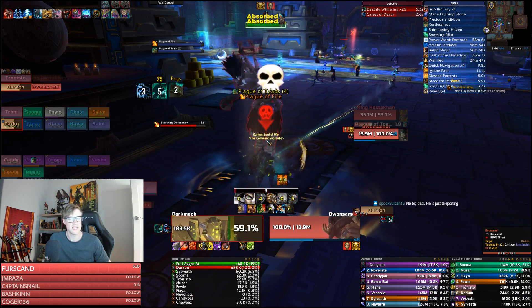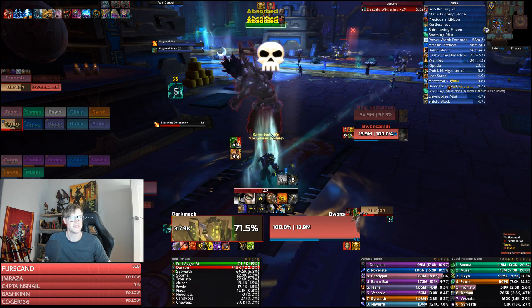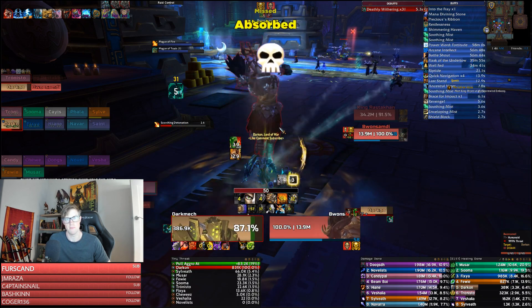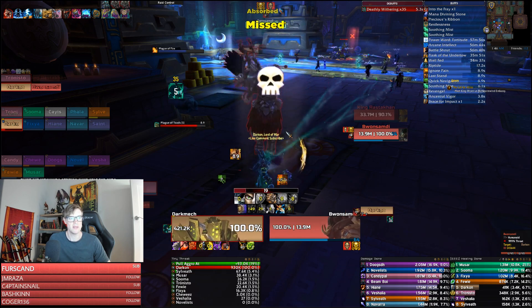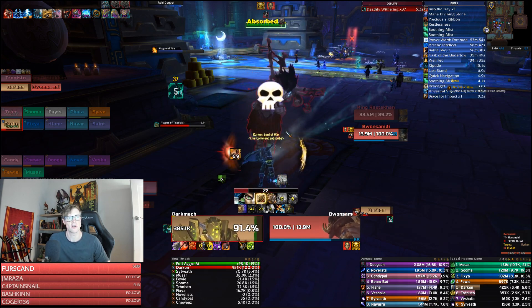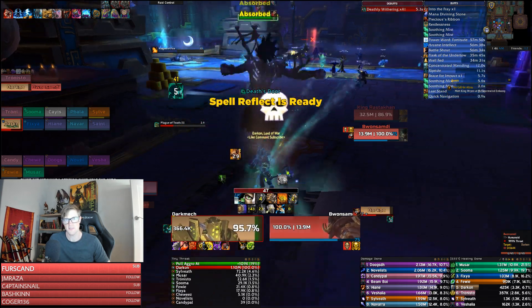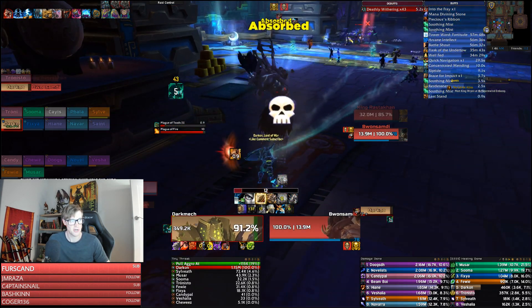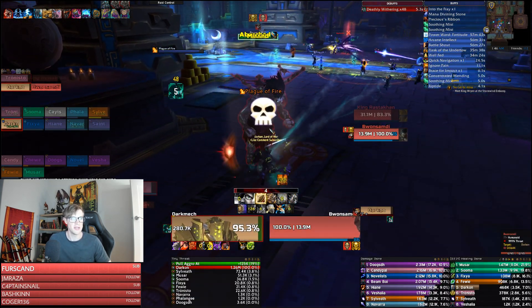Rastakhan will also cast Greater Serpent Totem - a frontal cone. You don't want to stand in front of the snake's face, but that is heroic only. He's also affected by Binding Soul, where all damage dealt to Rastakhan is split between the three mini bosses. Good groups can leave Rastakhan in with the mini bosses to kill them much quicker. However, if you're struggling it's far easier to do it the way shown here.